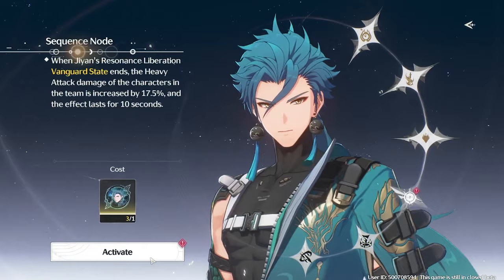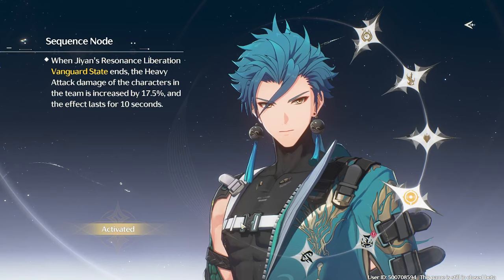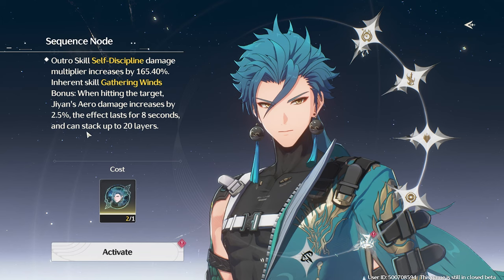Sequence 4 increases his entire team's heavy attack bonus by 17.5% when his ult ends. This is the most boring one ever, because while his entire team does include himself, when your ult ends you're most likely switching to other characters to do their rotation anyway, and most characters probably don't utilize heavy attack. So in my opinion, this is a pretty wasted slot, especially so deep into the sequence. Straight up, this sequence is basically worthless — during my playtest it didn't do anything at all. But don't worry, because we've got an exciting one coming up.